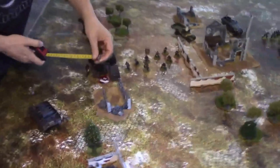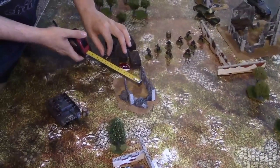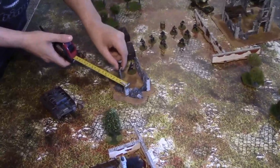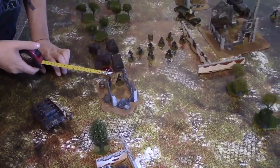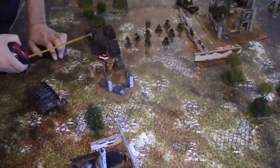German die — the German officer tries to move with one pin — needs nine, passes. He advances into rough ground toward cover. British die — the surviving commando squad tries to advance and fire with two pins and no NCO — needing seven or less. They pass! They fire the Vickers at the German squad — movement, long range, two pins equals super sixes. Two sixes — super sixes! One hit, fours to kill — one more German dead.